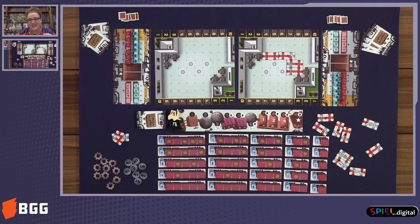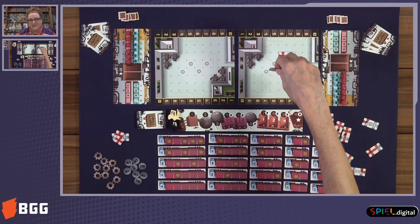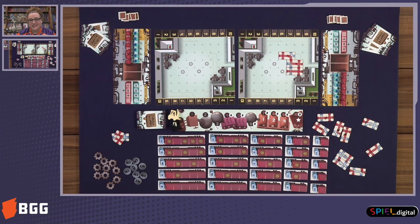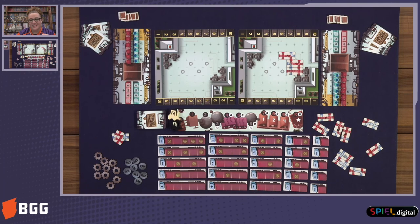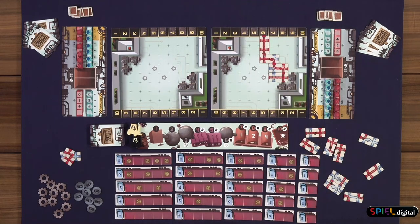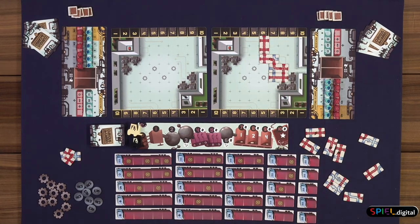Lincoln, why don't you take that last double red one and make it touch the six for us? What is the top of that board? This is the spatial element of the game where you're trying to maneuver the pieces. So now that is on the player's right side and that's going to be the receiving side.